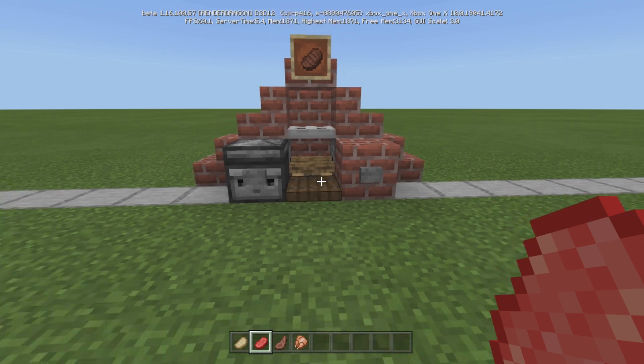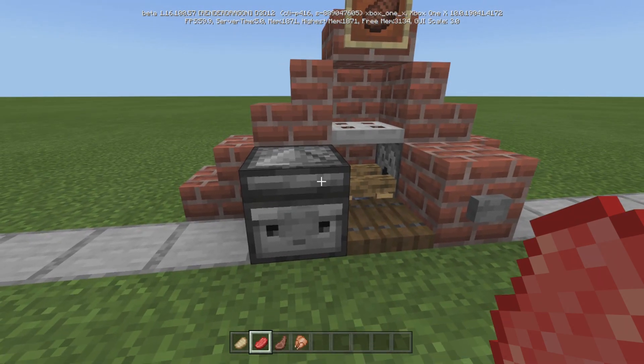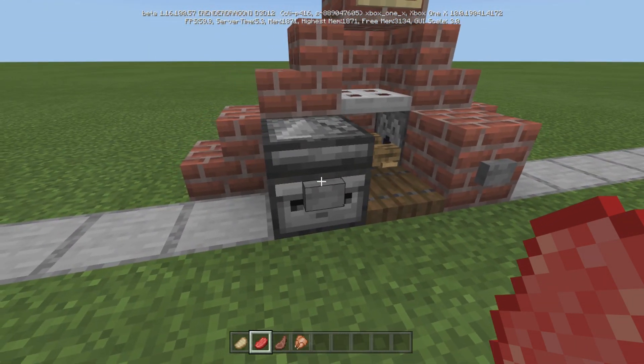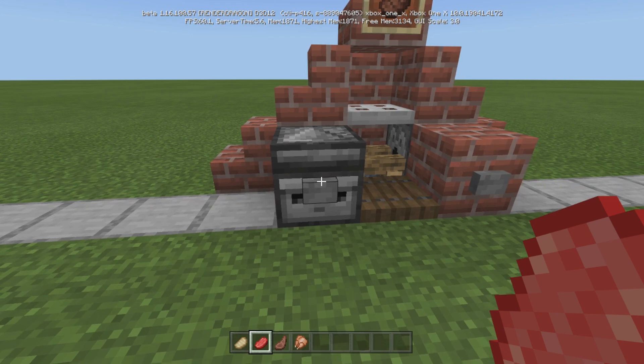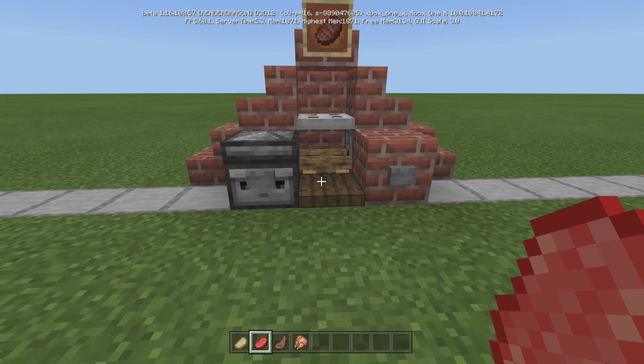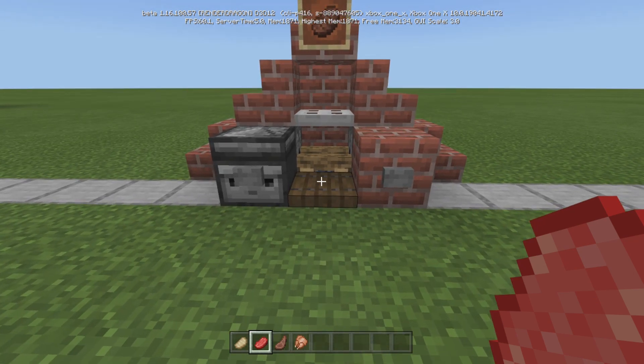But if you're going to take the time to build something like this, why not make it a little more legit? You also do not need this observer here — you could just put a regular block if you don't like the look of this, and then just press it and then press it again for the water. I just wanted to make it a one-button press to where it turns itself on and off — so really quick pulse. That's entirely up to you.